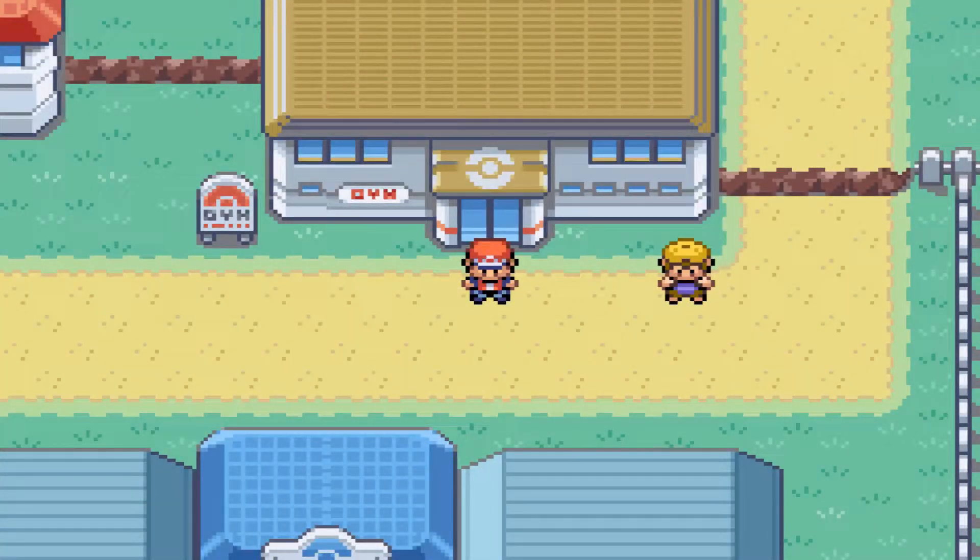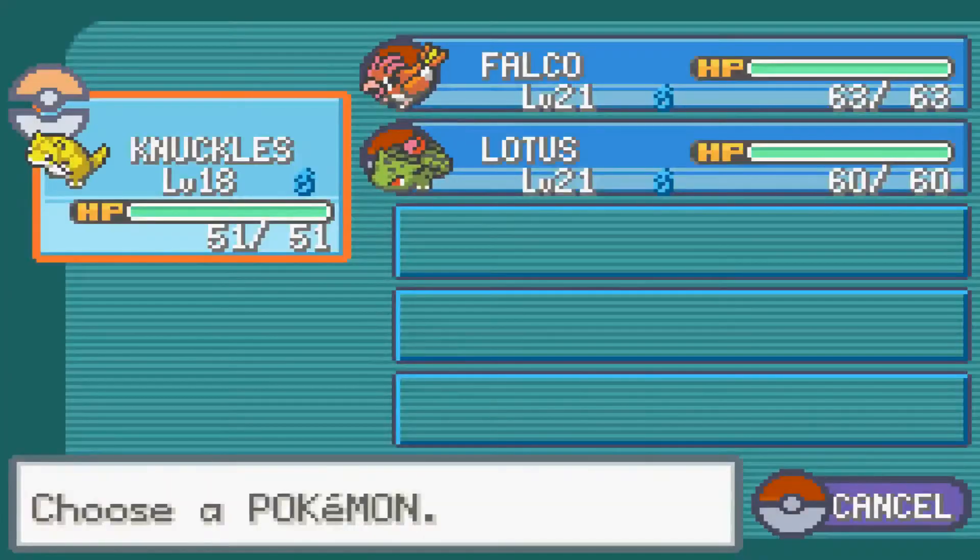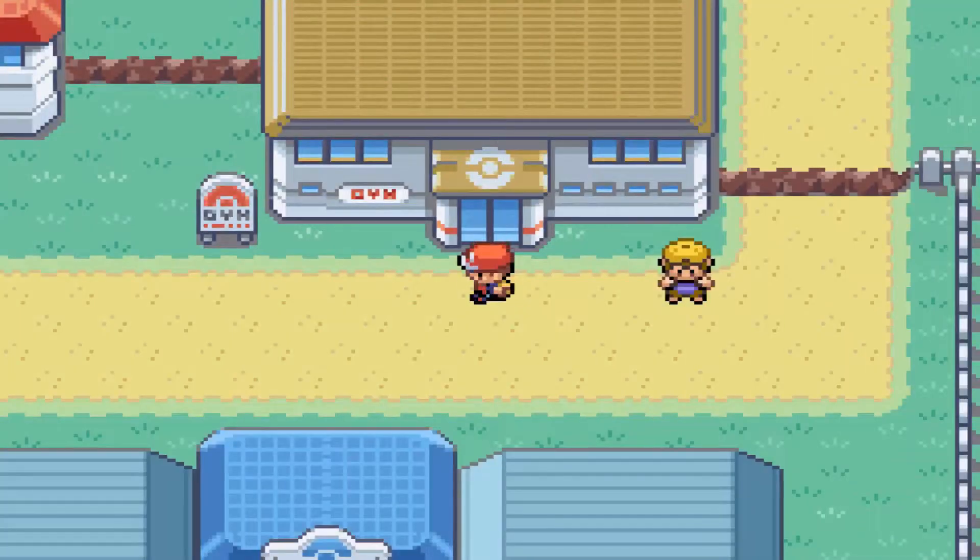How's it going everybody, this is Sanak here back for another episode of Pokemon Leaf Green. In the last episode we took care of a lot of things — we added a new team member to our team being Knuckles, we met Blue and defeated him, and we met Bill up on top of the cape.